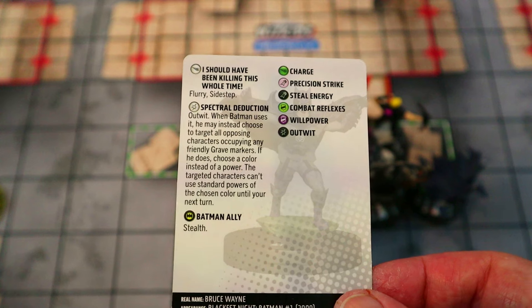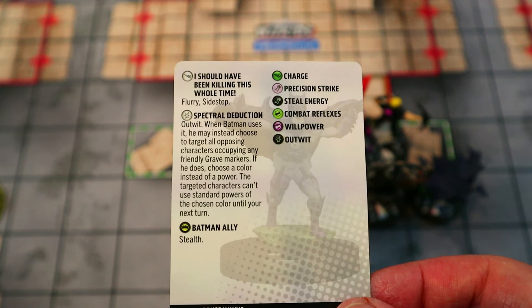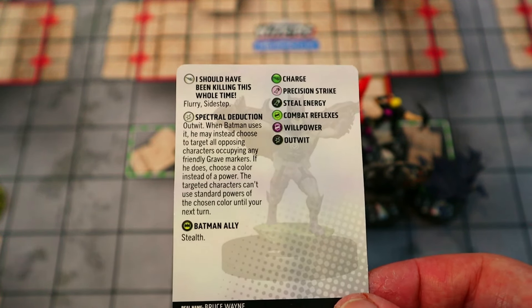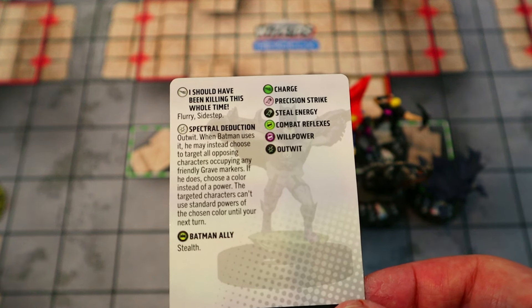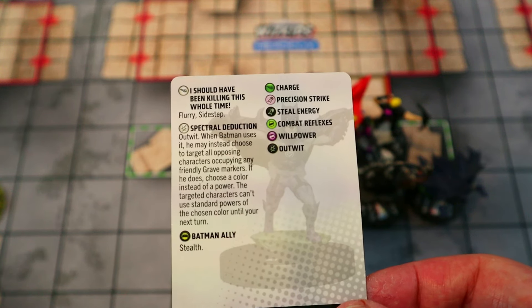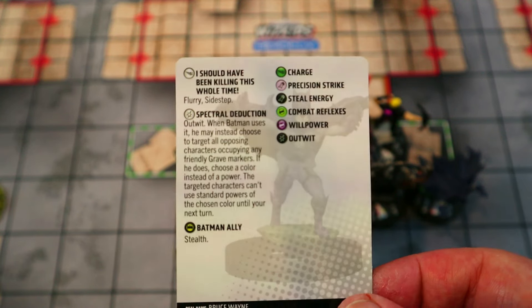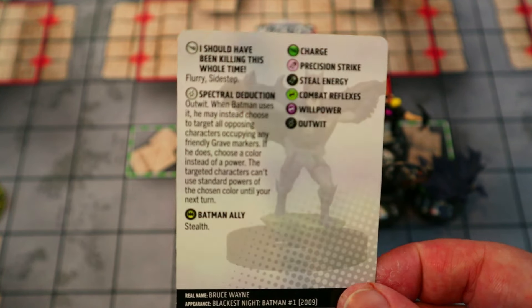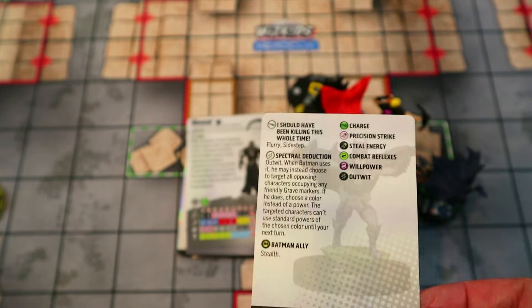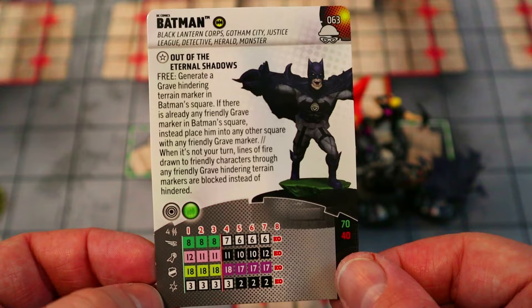It's been ruled that this does in fact get around protected Outwit, because protected Outwit specifically says this character's powers can't be chosen for Outwit, whereas this is choosing colors instead of powers. However, it can't get through Safeguard Outwit, because that says the character can't be targeted by Outwit at all. So if they have Safeguard Outwit — like from Cosmic Energy or whatever — they're fine, but he can get through protected Outwit on certain powers, which is really strong as long as they're in a Grave marker.